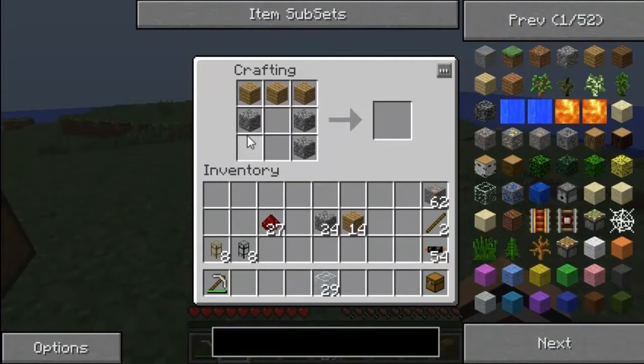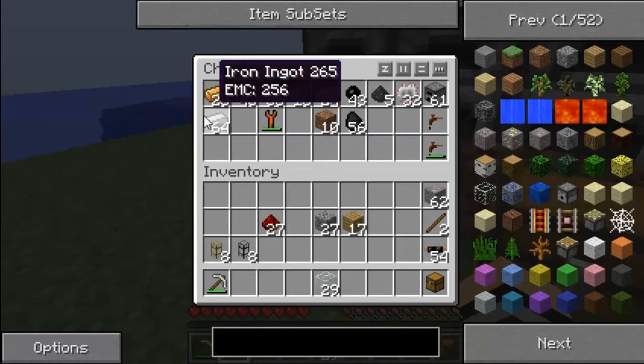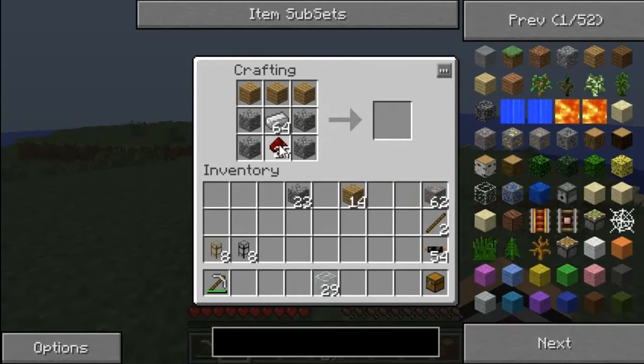I need iron — I haven't got any iron with me. Iron, iron, iron. Yep, need a piston first of all. We need two of these actually.